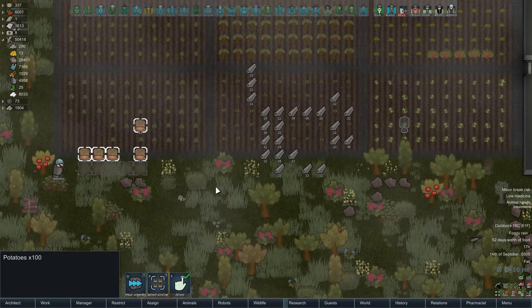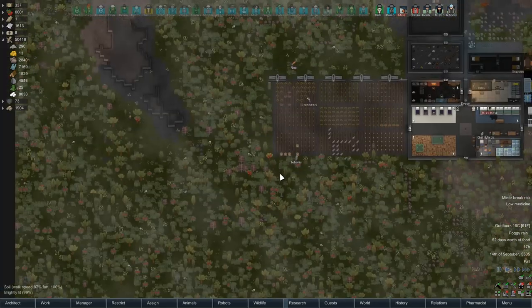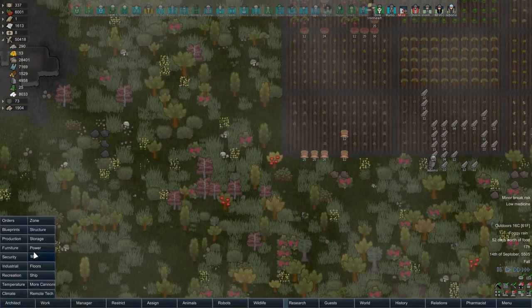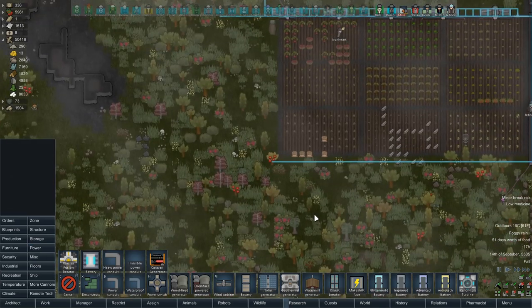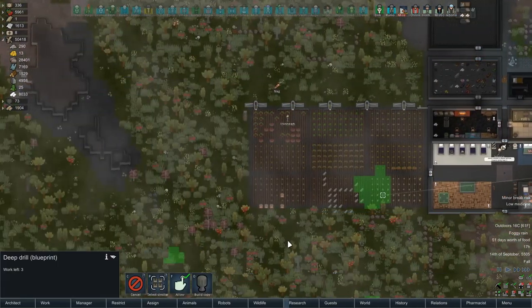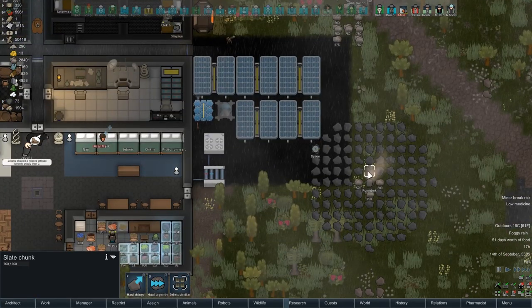Got cloth. We got potatoes. We got invisible power conduits. We're heading way out here. To be blunt, I don't remember exactly why. I want to say there was some kind of mining that could have been done out here. Or maybe it was just for that. We'll even those anymore.